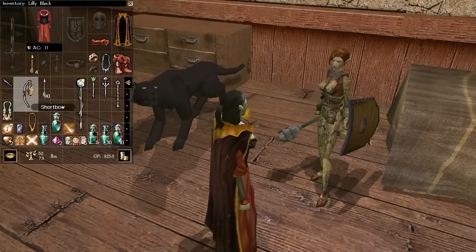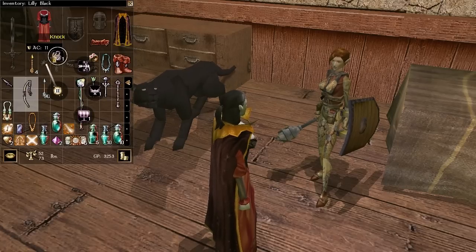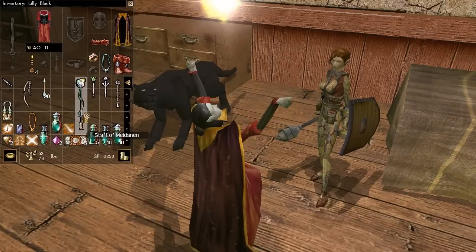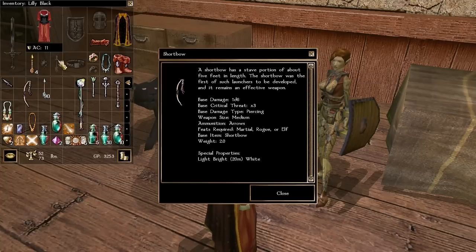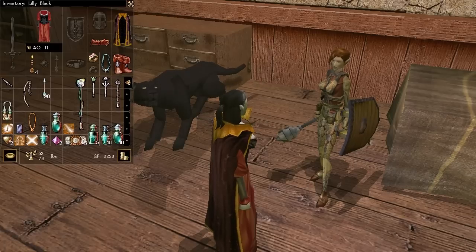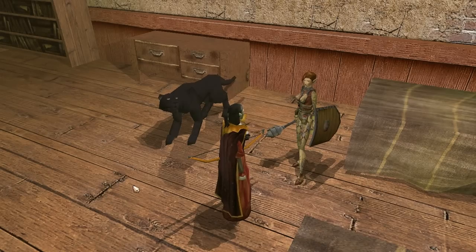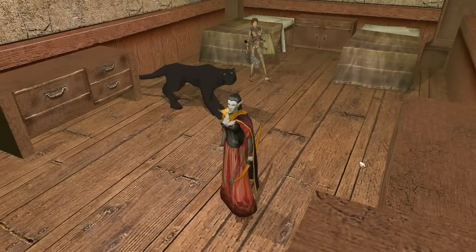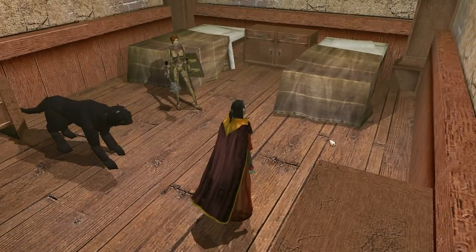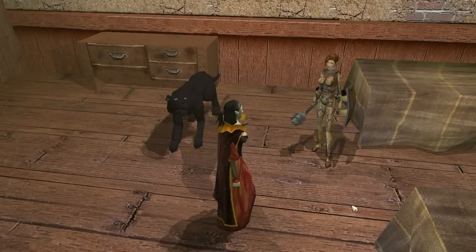Lily lays out her shortbow and sprinkles ruby dust along the bow shaft, murmuring the incantations for her new spell. Her new arcane light is affixed atop an ordinary shortbow. Now she can finally sell the piggish sorcerer's stick. Even Lenu is impressed and compliments her mistress, saying it adds a sparkle to her already beautiful emerald green eyes.